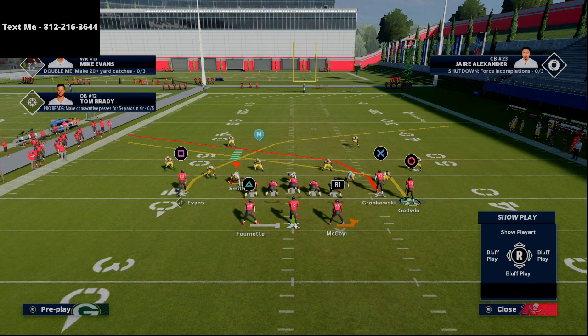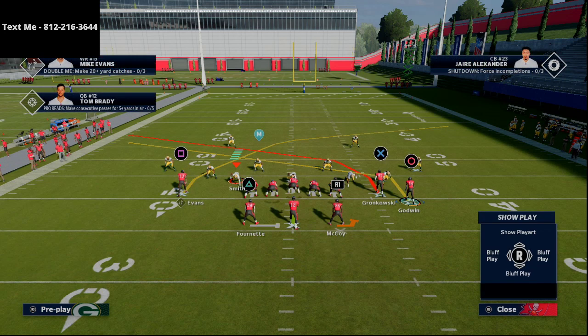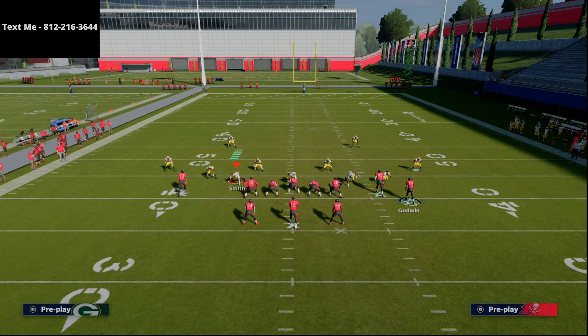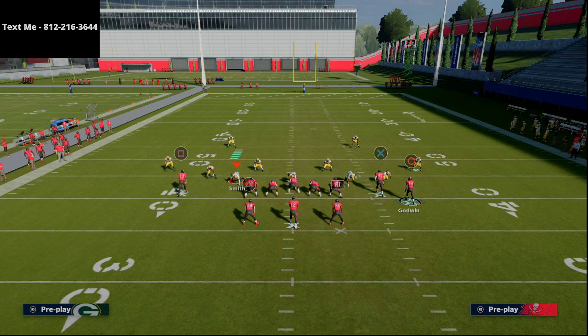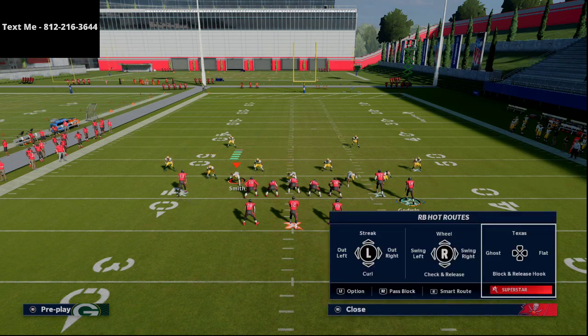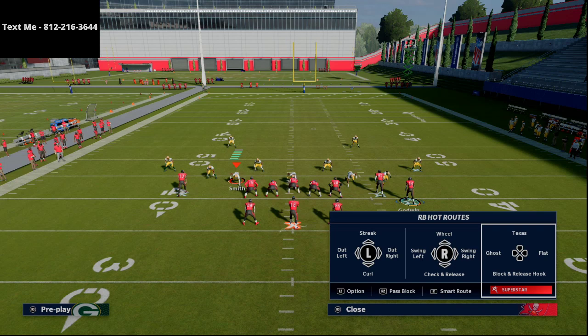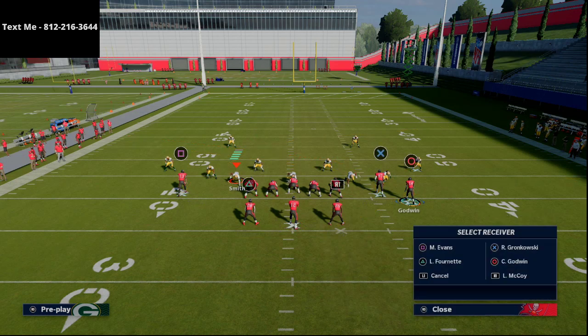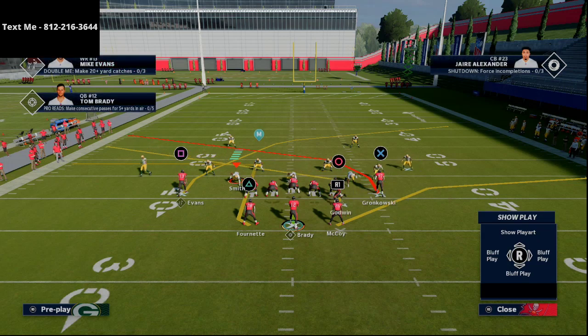You have a couple of options: you can motion Godwin right and snap, motion him left and snap, or motion him right then left and snap. With the running backs, depending on where the slant goes, I need a flat to the slant side — if I have a backfield master back, I can put him on a shoot flat; if not, I can put him on a swing route. I'm going to put LeSean McCoy on a shoot flat, Leonard Fournette on an option route, and motion Chris Godwin to the left.